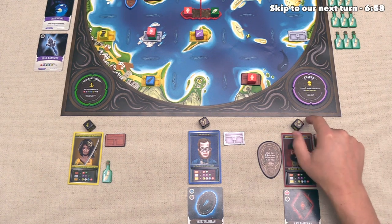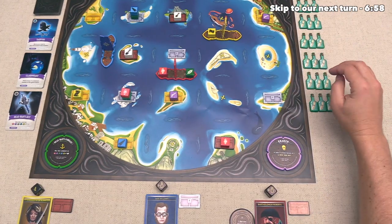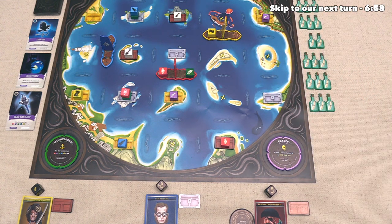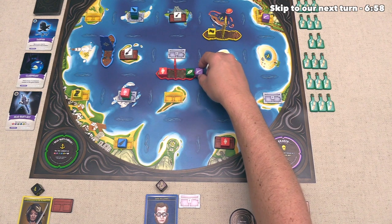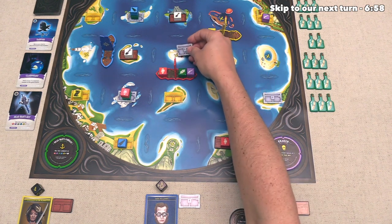Red can now start taking actions, and the first thing they will do is the message in a bottle action. So they get to grab a random one, and normally this would be in a stack, but I thought it would be fun to splay them out like this. So the red player will take this one here, and now they get three actions. With the first of these actions, they are going to take this adjacent resource, and then with their second action, they are going to open up this silver box.